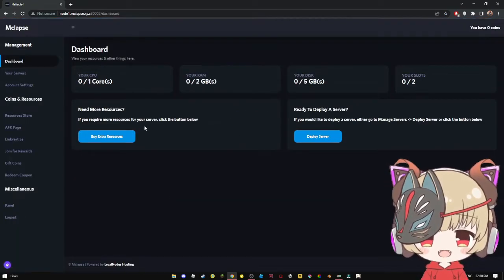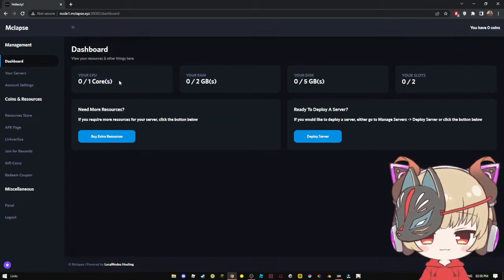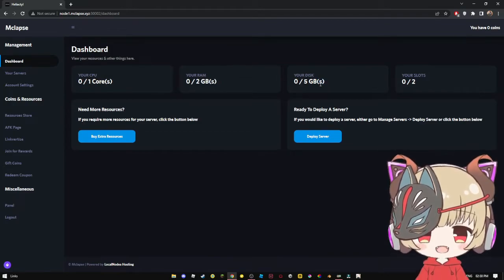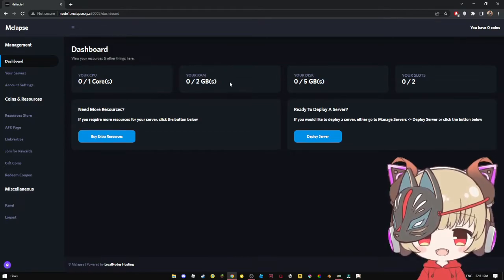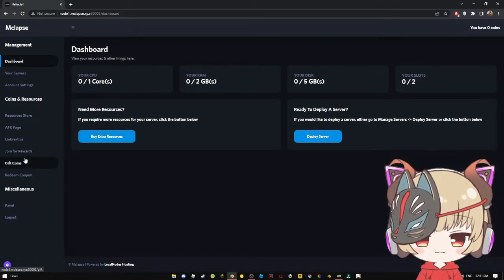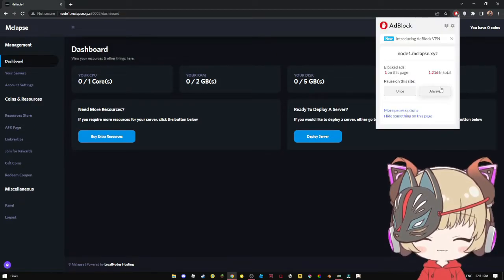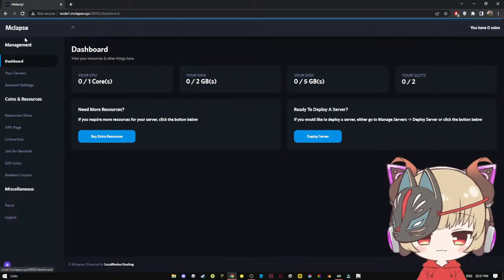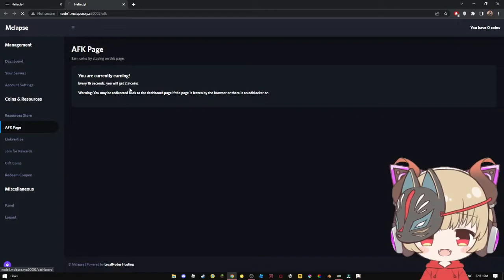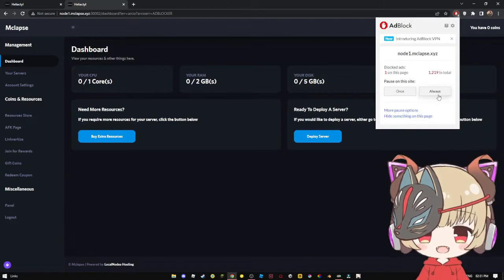You need to select login first. As you can see, we have one core CPU — that's probably like 100% — 2GB RAM, 5GB disk, which is enough for like 10 to 15 people on the server without lag. Let me just block the ads — I mean, unblock the ads. I have my adblock up.